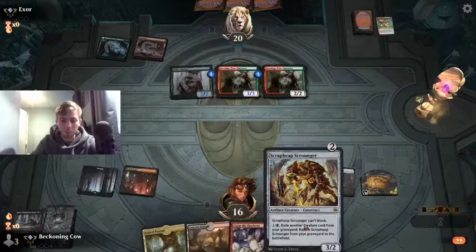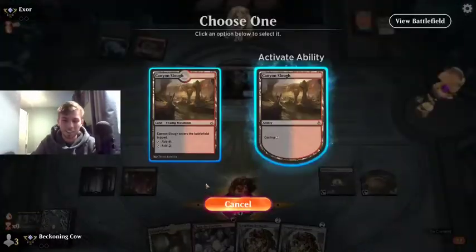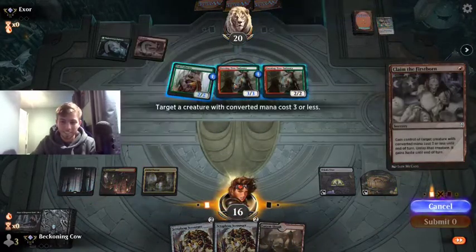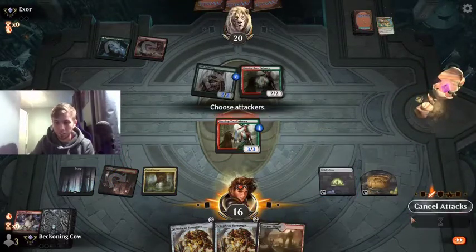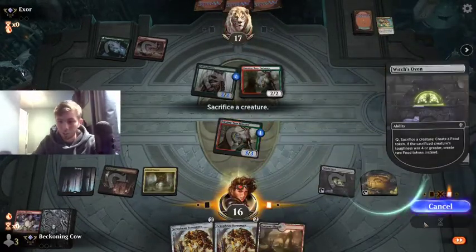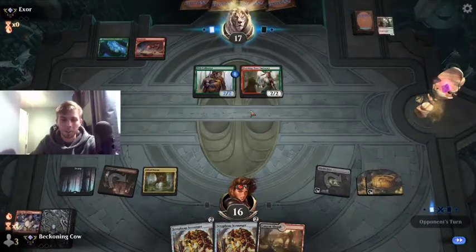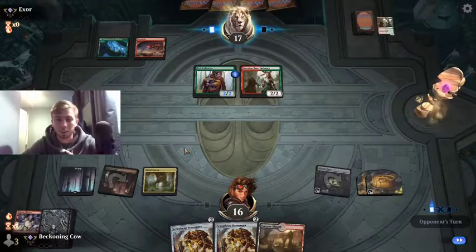We've got a Scrapheap Scrounger in hand as well. This is just a really, really poor hand. I'm going to take this - we can pump 3 for free damage. Oh no, this is awful. I suppose if he doesn't draw any lands it's decent, but if it's a land into Gruul Spellbreaker or something, it's looking really poor for us right now.